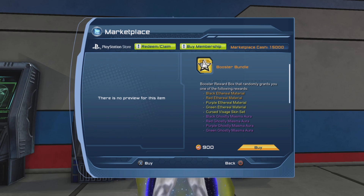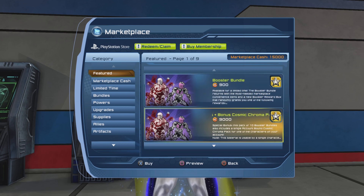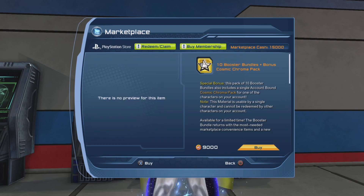So these are the items we can get from the booster bundle this time. Although there is a little twist: you can decide to purchase a pack of 10 booster bundles, and if you do that, you get a cosmic chroma pack. But sadly it is only for one character on your account and it is account bound, so you will not be able to sell it on the broker.